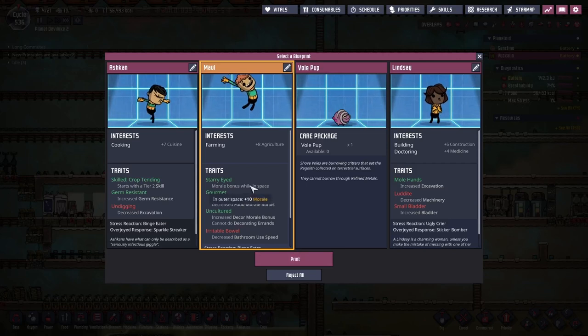We get a new duplicate. This one's name is Maul. They have a bunch of agriculture and a bunch of other cool bonuses.